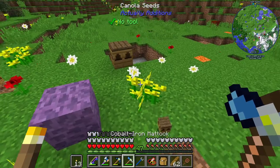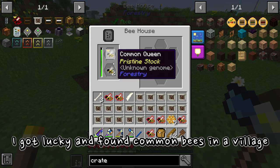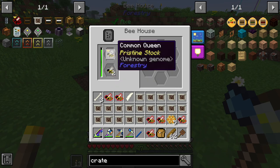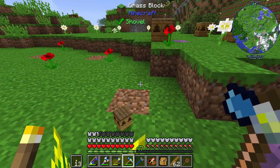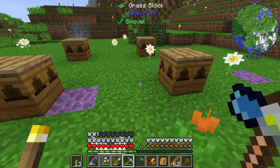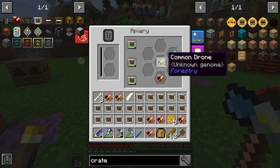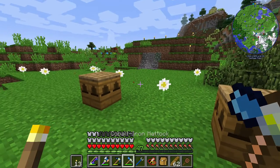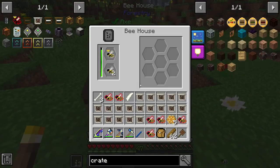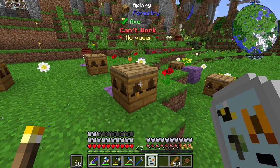I'm going to leave this one because I want a bunch of pure common bees so I can breed the drones with the princesses in hopes of getting cultivated. The apiaries over here I'll use for mutating. Got a common right there — I'll keep doing this and mutating with the apiaries, and spam for purebred common drones over here.